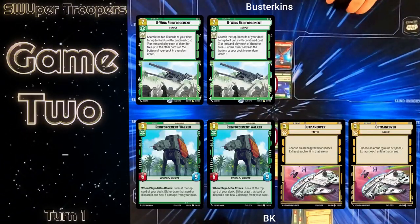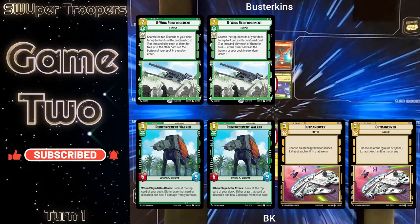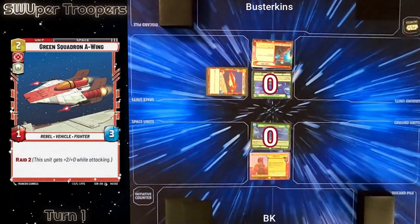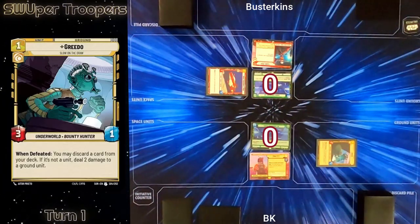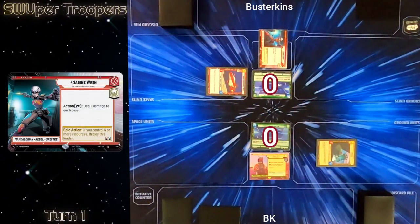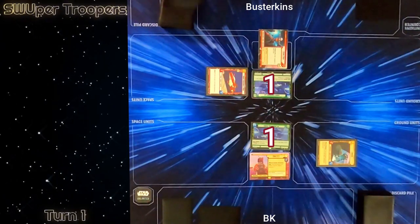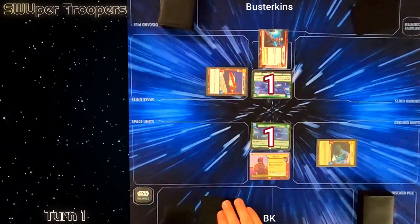This is a best-of-three video featuring sideboards, so Busterkins puts two U-wing Reinforcements in while I put two Reinforcement Walkers and two Outmaneuvers in. Busterkins maintains the initiative token and kicks off game two by playing a Green Squadron A-wing — I love that card. I play Greedo on my turn one and in true Sabine Wren form he activates his leader's ability pinging us both one point of damage. I then claim the initiative and we both go to regroup — draw two, resource a card each, and on to turn two.